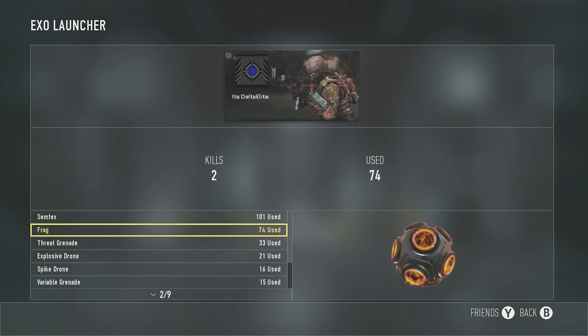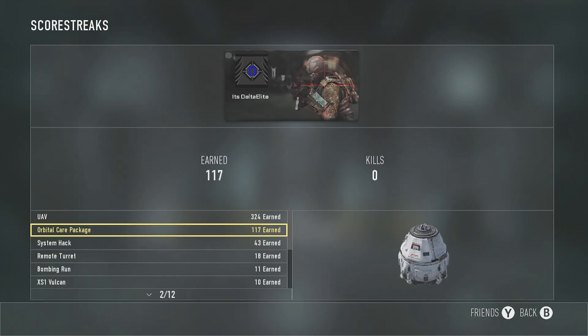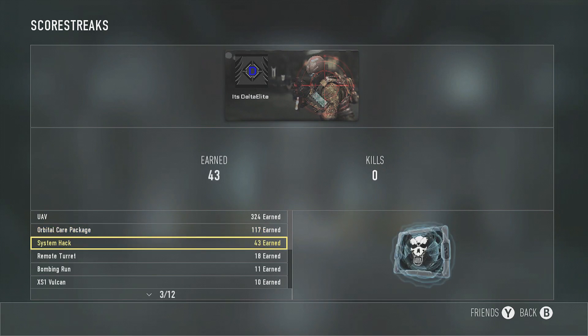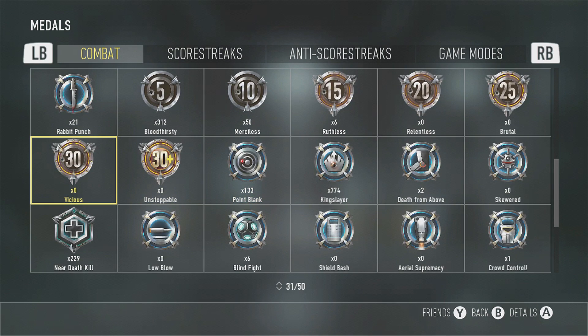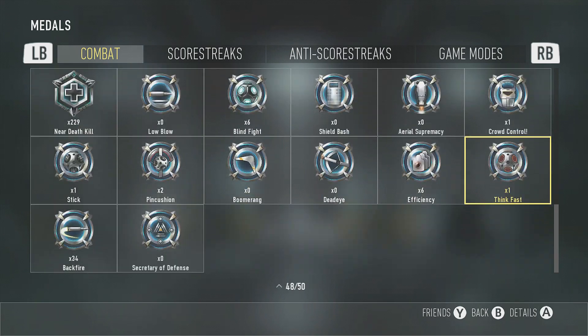For launchers I've been using the Semtex. My scorestreaks are the UAV, Orbital Care Package, and System Hack — I love System Hack. For medals, I've gotten no nuclears yet, I'm really hoping to get one. I've gotten some ruthlessness but no relentlessness or brutals — I really want one really bad.